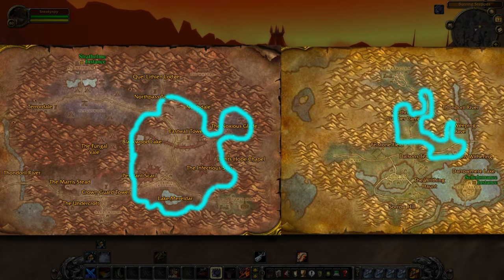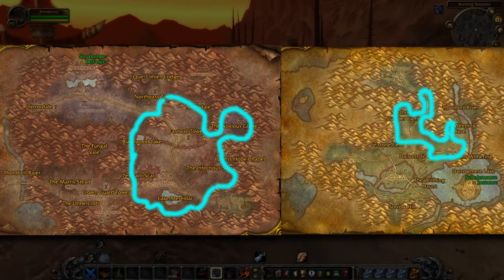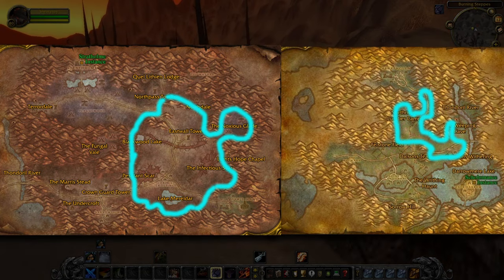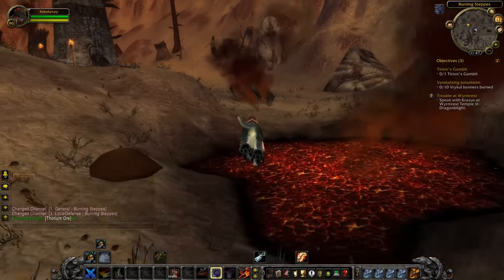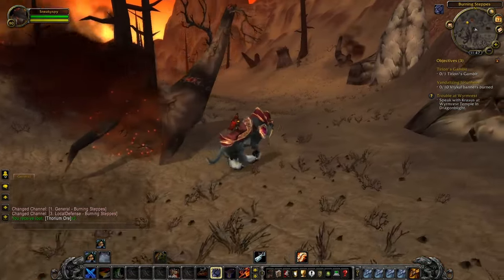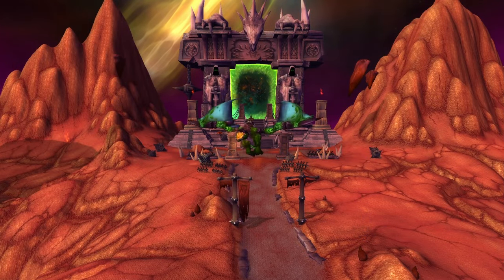Another option is to mine in Eastern or Western Plaguelands, but I don't usually go those routes because the mobs can be annoying and I just personally don't like the aesthetics of those zones. I would personally just prefer Un'Goro Crater or Burning Steppes. Now we should be level 300, so it's time to talk to our trainer again and get ready to go to Outland.